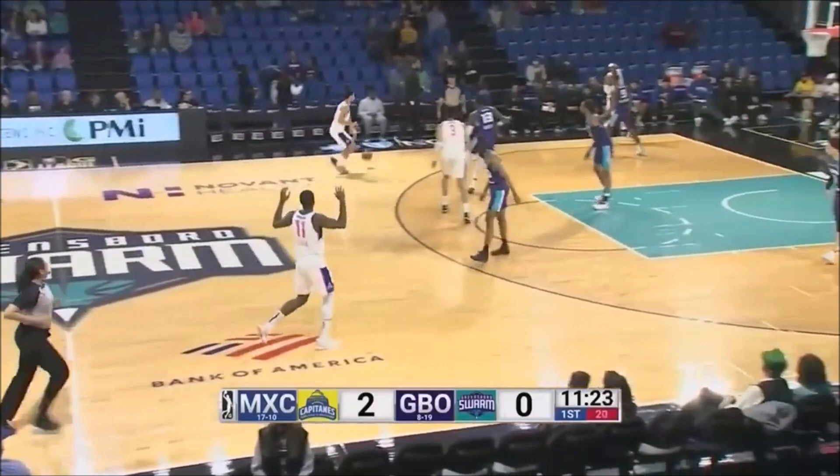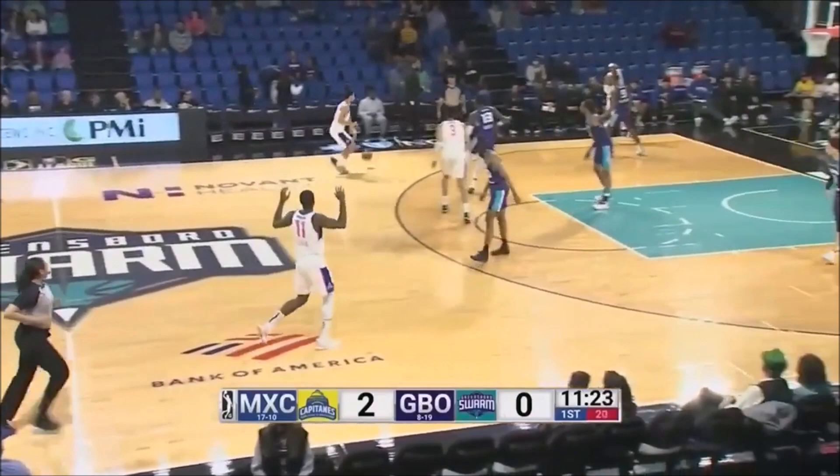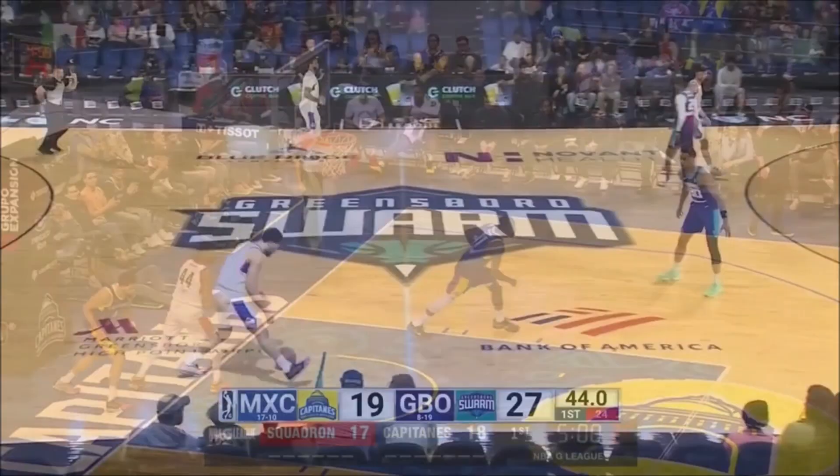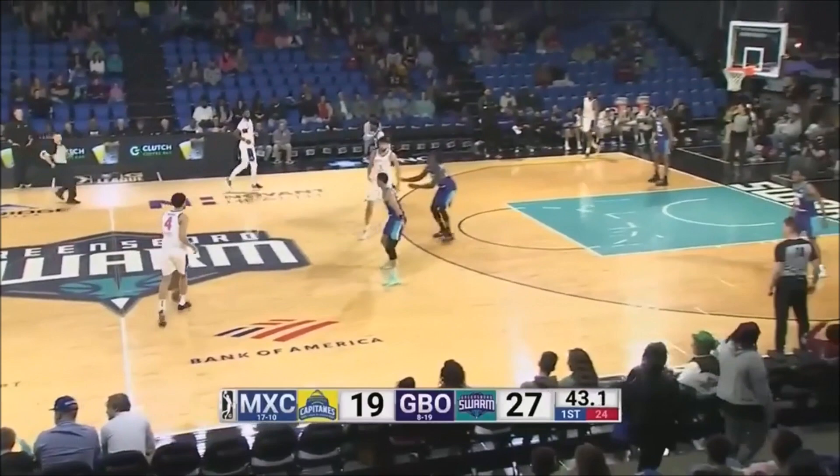Mays attacking, Mays drawing contact. Dribble up the left side of the floor. Looks with the back door, bounce pass, not there. Mays left side fires up a three-point shot and it goes in. Here's a block for Scal and a run out for Skylar Mays. He'll finish with seconds remaining in the first quarter.